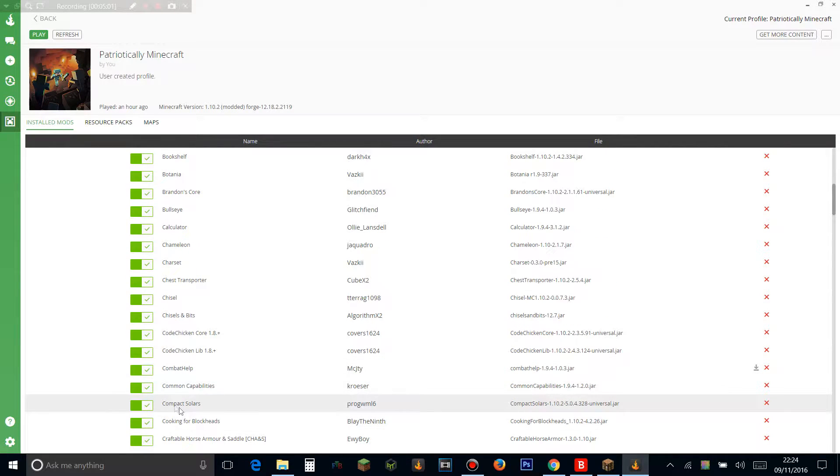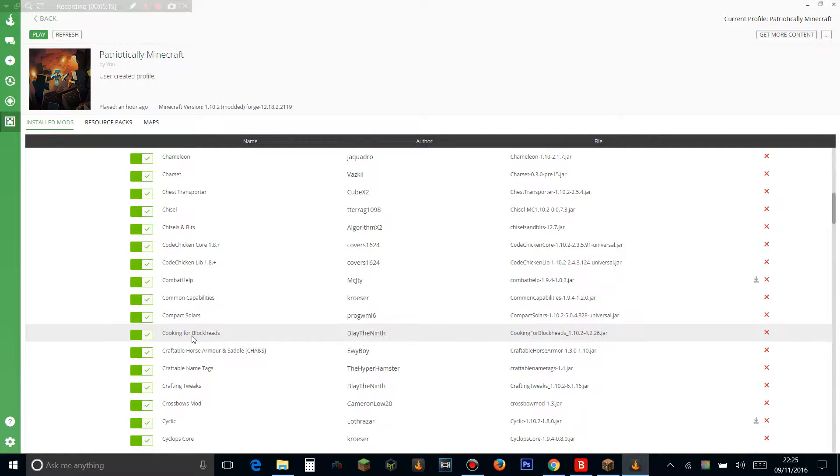I've tried out all these mods, by the way. Compact Solars adds blocks into IC2 so you can have like eight solar panels in one block — eight EU per tick — so it's a space saver and lag saver. Cooking for Blockheads makes cooking a lot easier, especially with Pam's. Craft Tweaker is amazingly useful. Craftable Horse Armor and Saddle lets you craft horse armor and saddles. Craft Name Tags lets you craft name tags. If you want to see any of these mods in use, definitely check out the let's play I'll be doing on this pack.